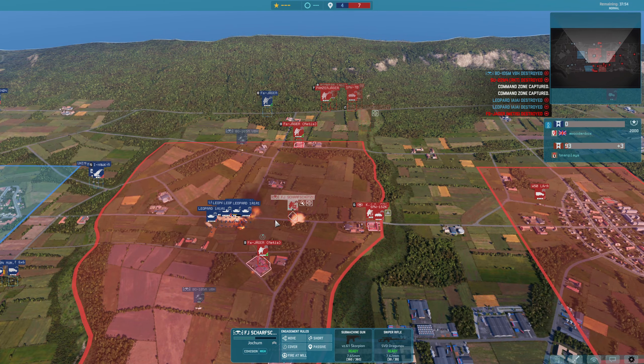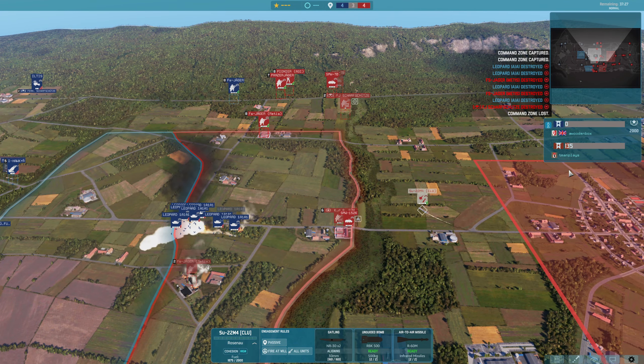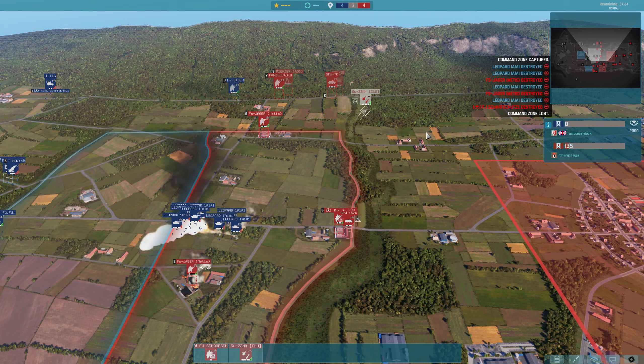HE bomber coming in down here to try and clear up some of this. Obviously A Wooden Box has spent a lot on those tanks early game — he doesn't have much in the way of defences down here, certainly going to be overwhelmed by all of these infantry. Those HE bombers don't seem to be doing a huge amount. Cluster bomber coming in — this could be devastating with all these tanks close together. It veered off at the last second. All those tanks smoked briefly. Cluster is coming back round, attacking this area. I think T-Man keeps changing its target and it's veering off at the last second.